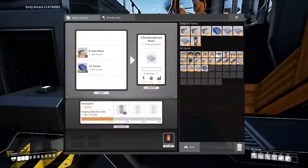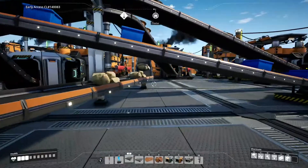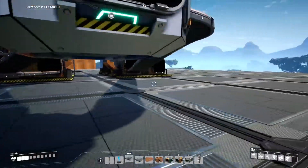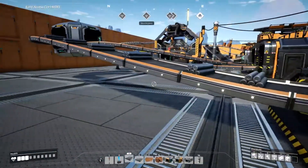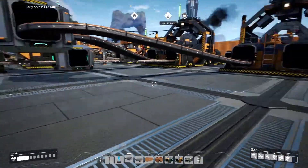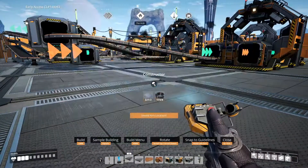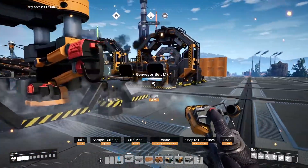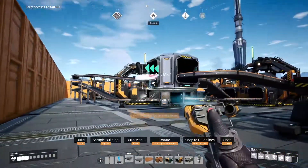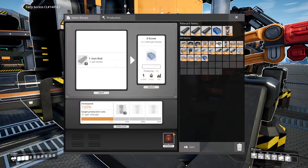We have rods connected — now the second thing we need is screws. Screws are actually the limiter here, so we need more screw production. Let's go ahead and put in a constructor here. We can route a third of the rods into it to make screws, then feed those screws into the assembler. I think that'll work fine for us.